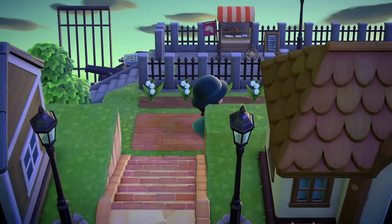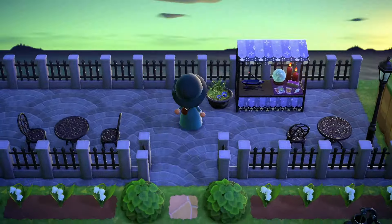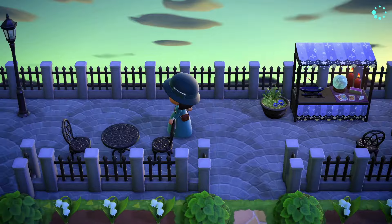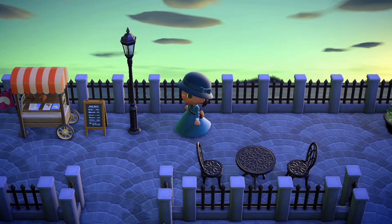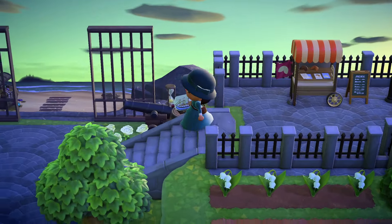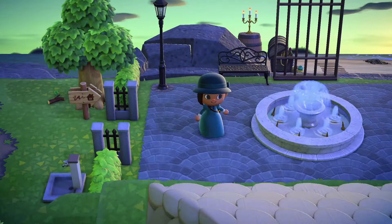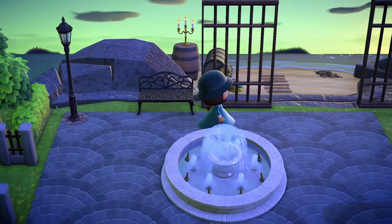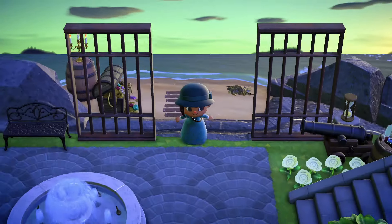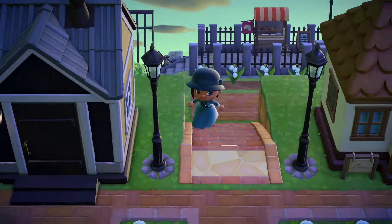Back here we have like a seaside boardwalk even though it's made of brick. Here we have a booth where you can get your fortune told, then we have a fortune cookie cart. It leads to the private beach — secret beach, whatever you want to call it. I got a lot of inspiration for this from Pinterest so I don't really have the name of the accounts — if I find it I will put it in the description to give credit.